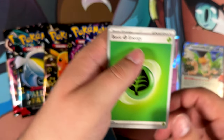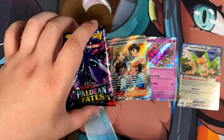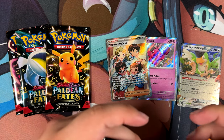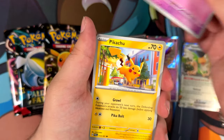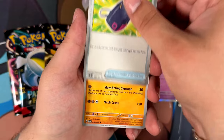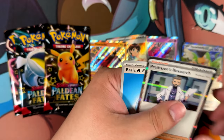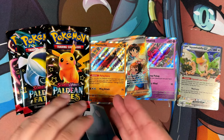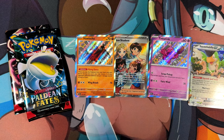Paldean Student - usually I would get excited about a Full Art Trainer, but the Full Art Trainers, especially this one and the Nemona, are so cheap they're essentially bulk. They're considered bulk because they're so common in this set. Halucha - that's a nice one. We've gotten a lot of pulls from this ETB so far, so in terms of pull rates it's actually pretty good. No denying that, it's actually pretty good.